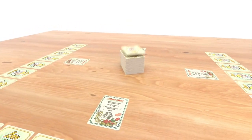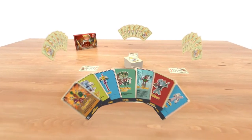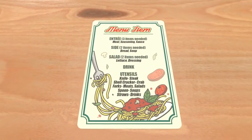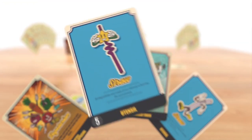Players take turns and can do one of three actions: cook, trick, or trash. Cooking is when you play the cards in your hand to match your menu. You can cook as many cards as you like and in any order. You can add new cards and remove old cards while cooking. Make sure to read each card in your hand because some cards have special cooking abilities.